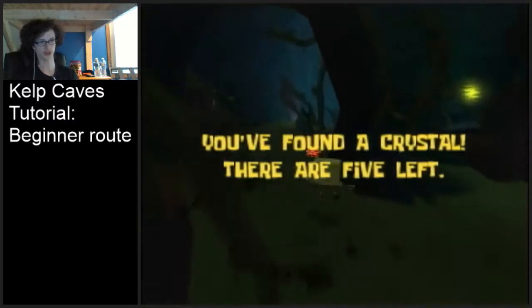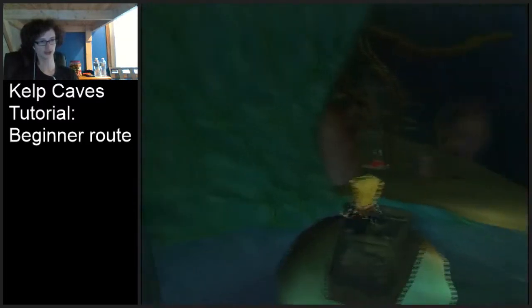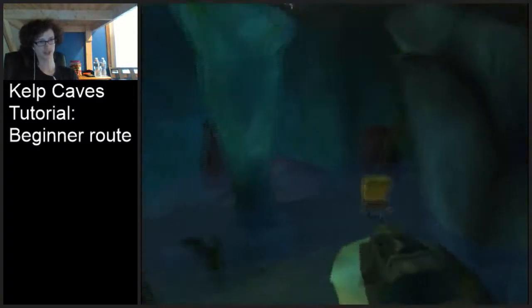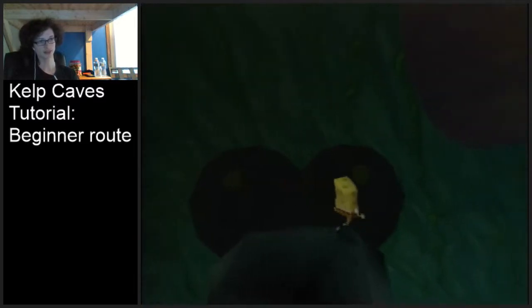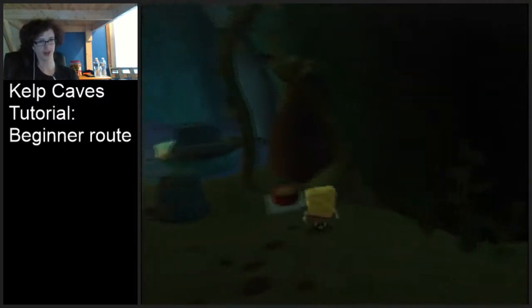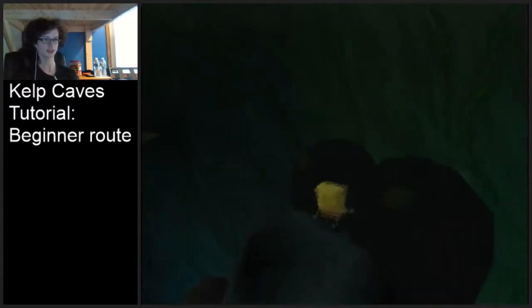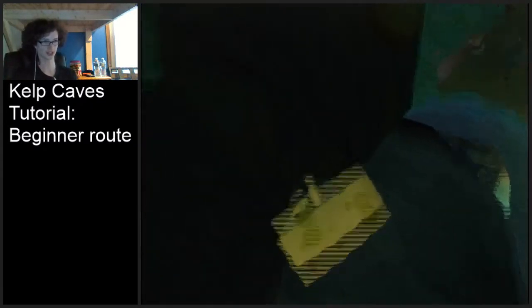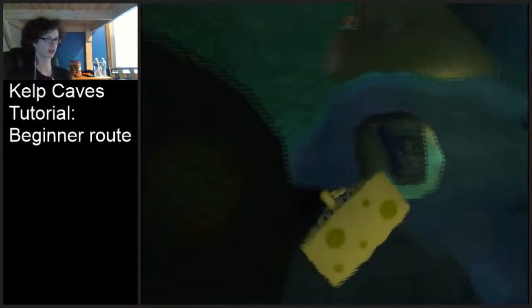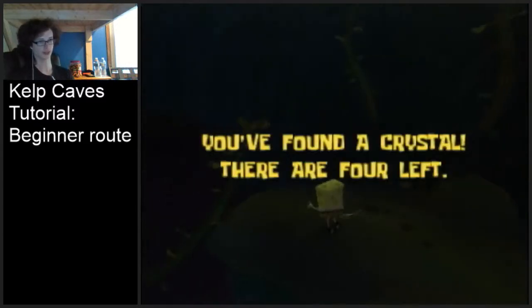Once you have a cruise boost you want to come forward here and pick up the crystal that's right in the middle. Then you want to come over here and stand on this rock structure - this little bigger stone teepee that's sideways - and you just want to bash twice and get on top. The geometry of a lot of the rocks in Kelp Caves is weird and they like to give you your jumps, so you just want to bash twice and get up here. Make sure your cruise boost is fast enough so you have enough distance to get over the rock. Once you're up here just jump across, get this crystal, and then fire away your cruise boost.